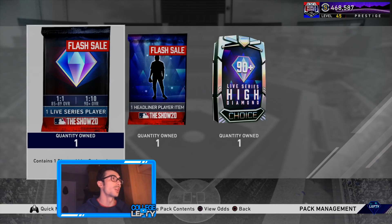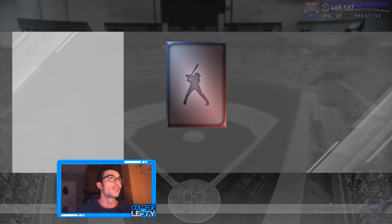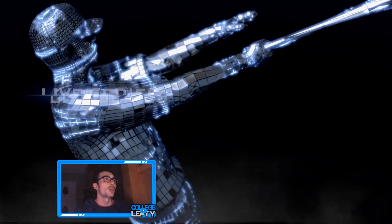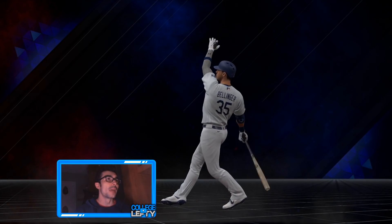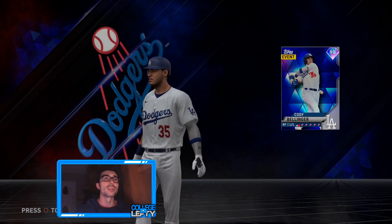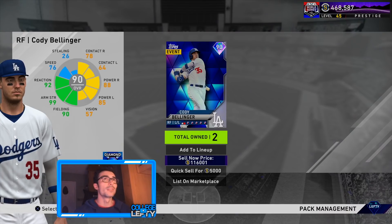Now we get into the flash sale packs — one out of one chance for an 85 to 89, one out of 10 for a 90-plus. Come on, Mike Trout — national league, not Mike Trout, right fielder — Cody Bellinger! I got him last time too, and there he is again, Cody Bellinger a second time. That is a solid pull, 20,000 stubs and it might have been even cheaper. That is definitely a profit from the flash sale.